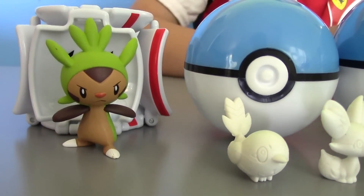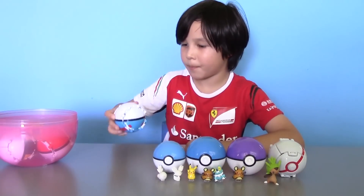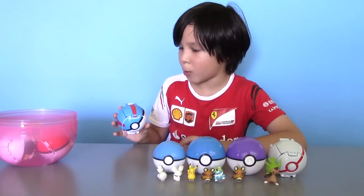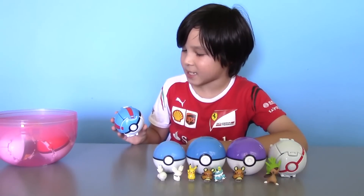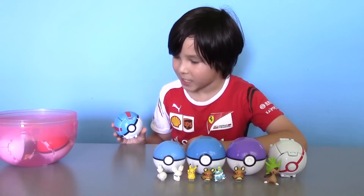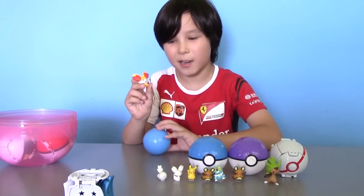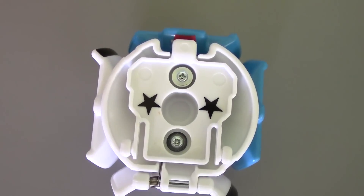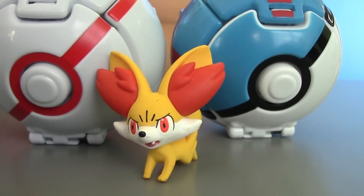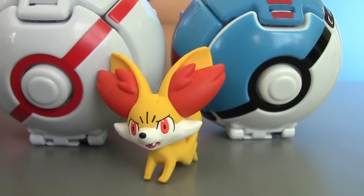And here is our Chespin and another Pokeball. Now let's get the blue Pokeball — so let's toss it and see what our strength of attack is and also what Pokemon we have inside. We got Fennekin, and again our strength of attack is two. So here is our second Fennekin Pokemon and another blue ball called the Great Ball.